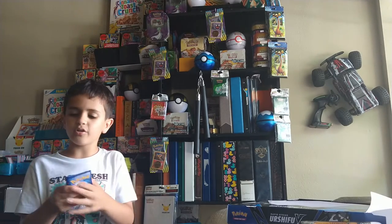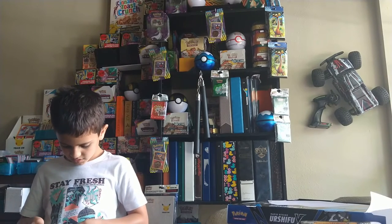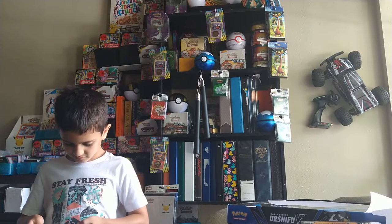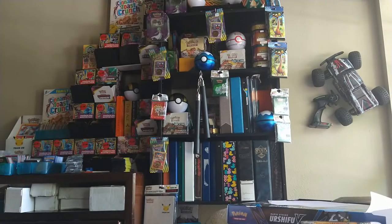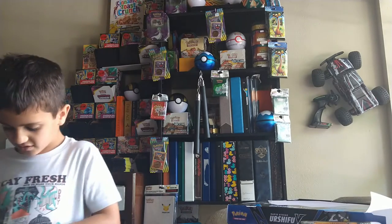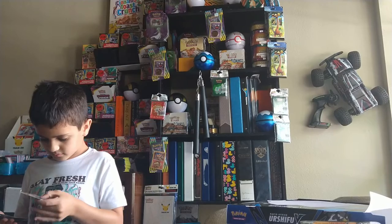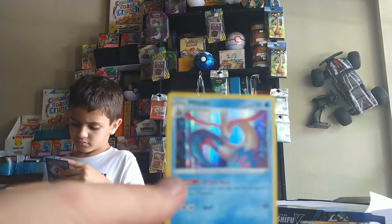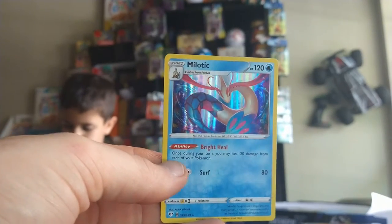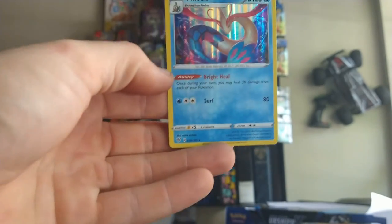Packing Sword and Shield, like Darkness Ablaze — oh, good question. Sword and Shield, I'm gonna have to say — me personally, look at this and then look at this. It's a beautiful card. So he opened up Milotic, and as you know with Battle Styles it's hit and it's miss. But look at that bleed error on them. I've noticed it has a very significant bleed error, like all these Sword and Shield sets.